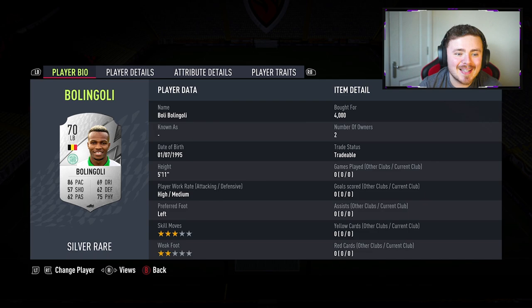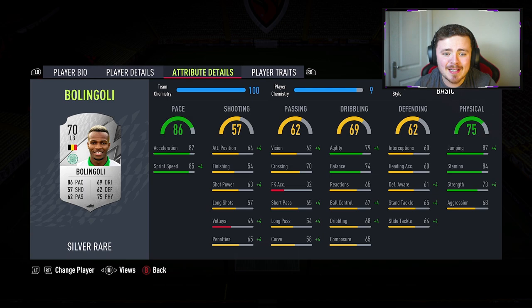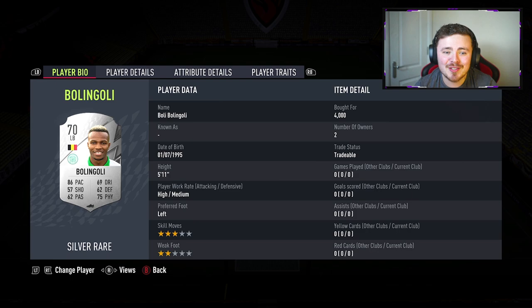So the man getting a strong link into Jota is Boli Bolangoli - fantastic name. 4k coins purely because he gets that strong link allowing you to get Jota in on full chemistry. But the card itself is really solid - great pace, very well rounded across the board with the shooting, passing, defending and physicals. The stamina is fantastic, dribbling agility and balance are decent. I'm pretty confident he's going to do a solid job for us.